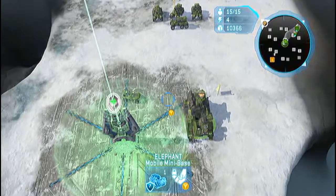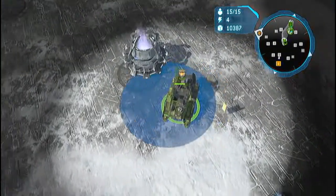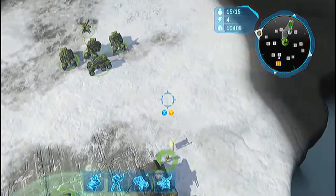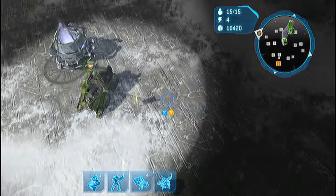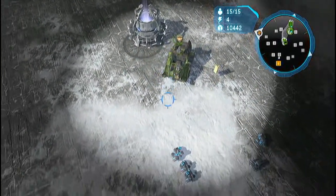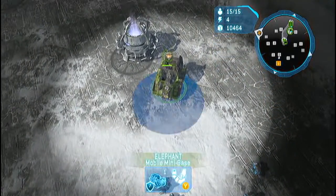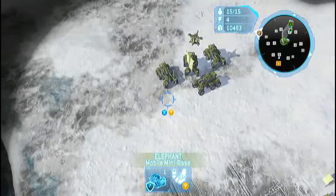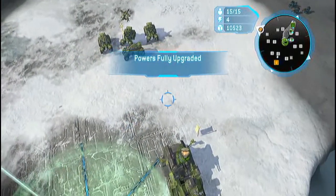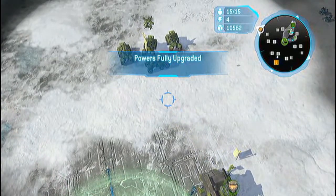I went ahead and started getting my other Elephant coming over, slapped a Spartan in that one, got another one building, and got this guy running up so we can get the show on the road. You are going to need a Hornet, just like with the other Cobra stacks — you're going to need at least one air unit to get in the way of the Pelican when it tries to drop the Cobras in. It's the same situation as before: drop them one on top of the other, don't lock them down until you have them all set up, then highlight them and use the Y ability all at one time and they'll just lock down.